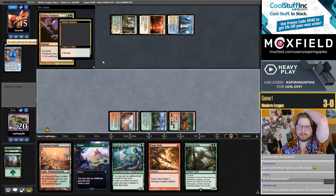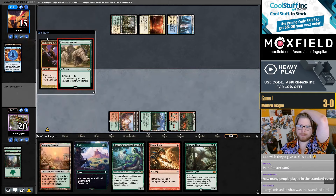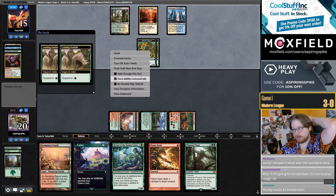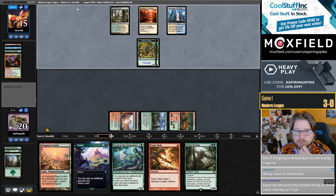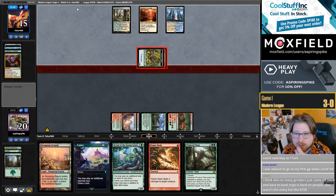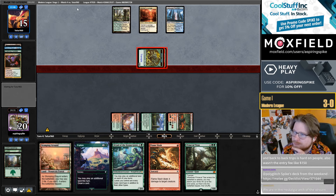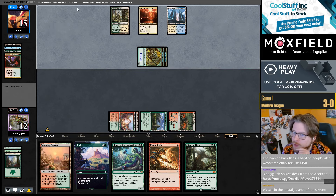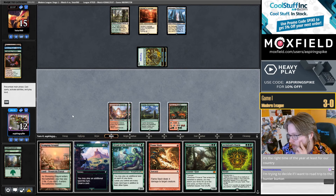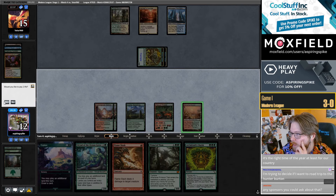Just wish they'd give us GPs back. About 520 in the standard event and I played Blue-White Control. Got a lot of help from Jessie — she gave me a really good write-up on what was going on in Standard. Talked to Mason, Doomwake, maybe Jarvis or Amaz. Jessie gave me a really clear, concise picture of what was going on and I felt prepared.